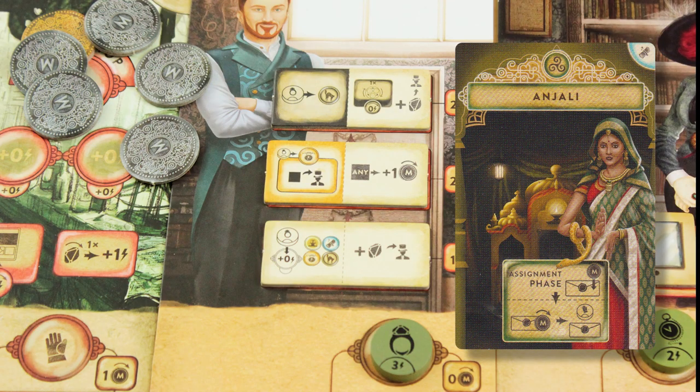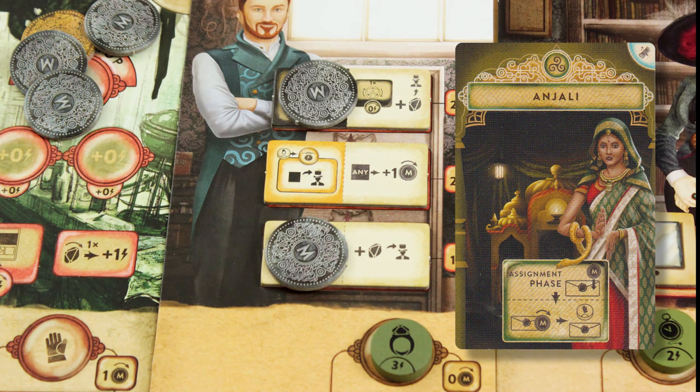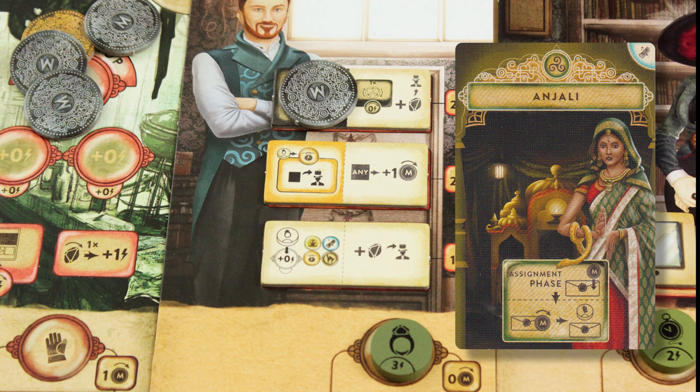While preparing her assignment cards, Anjali can place a single coin on any or all of the secrets her protégé has learned. When she places a worker disc, she can cash in the coin from a single secret so that whichever character she's placing can use the secret too. At the end of the round, the coins go back to the bank, so it's use it or lose it.